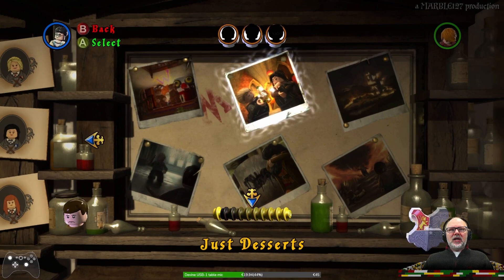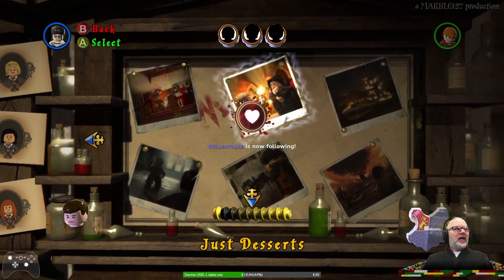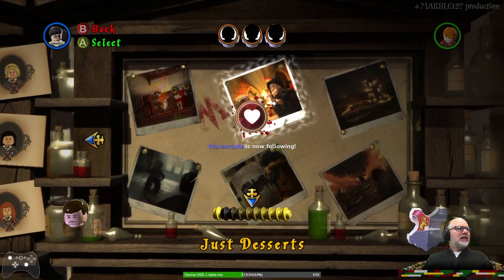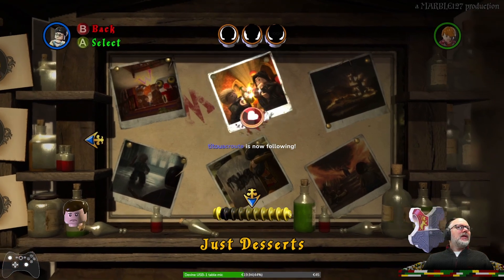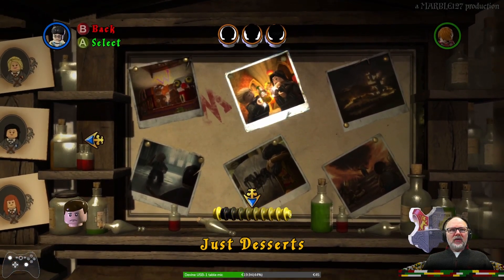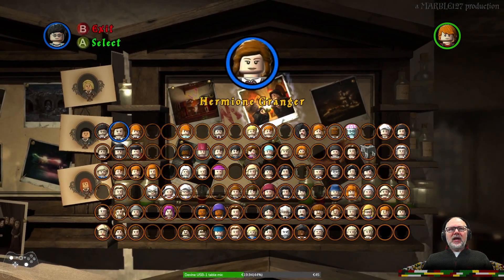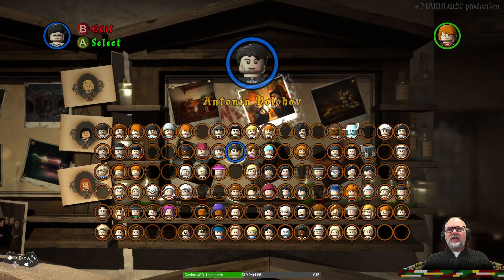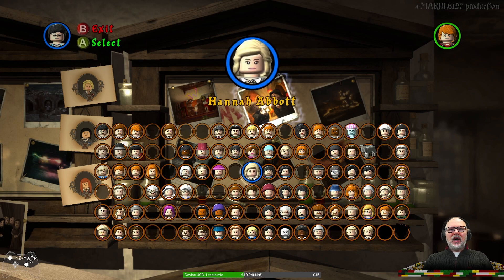Okay so this is 'Just Desserts.' We need a student in peril, three character tokens, and three crest pieces. So let's go free play and see if I can find Grindelwald, because he can also use cupboards.